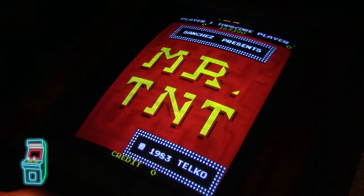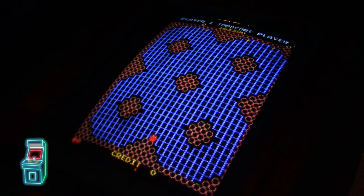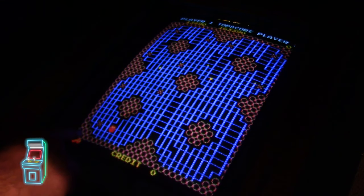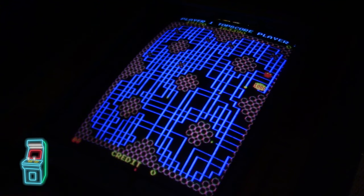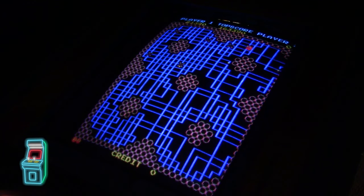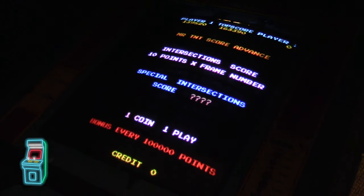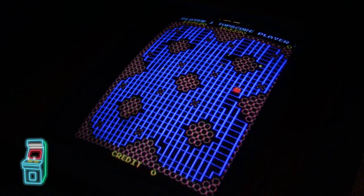Going to other games — Mr. TNT. Whatever trail you take erases like a fuse so you can't retrace it. You have to collect all the items without touching the enemies while navigating around them. Once you get them all it moves to the next board. It's really cool that a completely different game based on Pac-Man hardware works this well — running on real hardware.